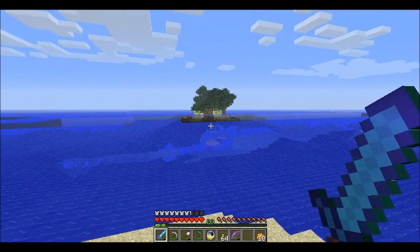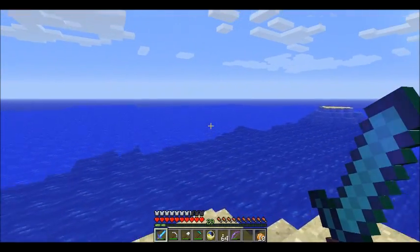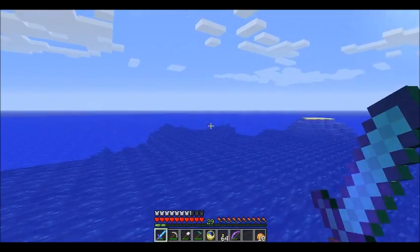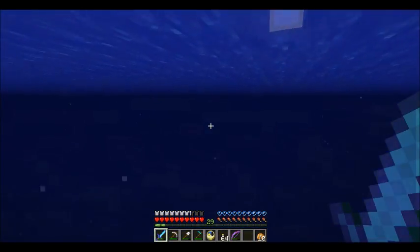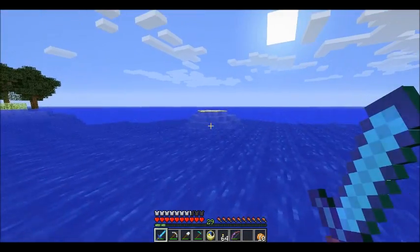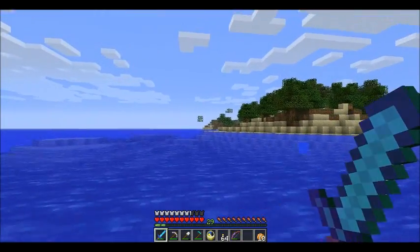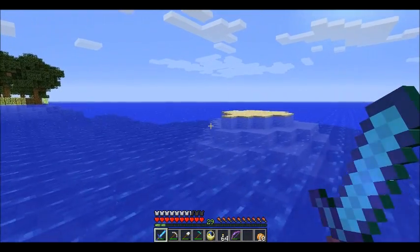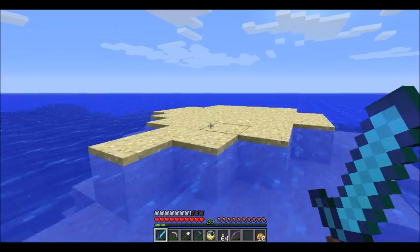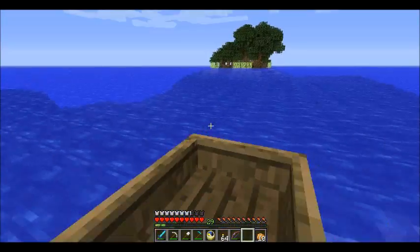There it is! That's Prosperous Island right there. I didn't realize it was this close. Alright, we're gonna swim out to this... I don't think I have a boat on me. I probably do. There it is. This is... I know this is supposed to be Ravine's Edge Island. The ravine is right over there. But I'm really kind of happy with how Prosperous Island turned out, so we're gonna take a quick look at Prosperous Island. I don't think I did any video on this before.